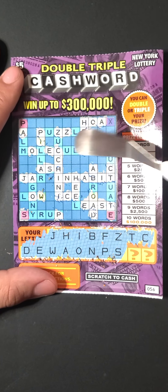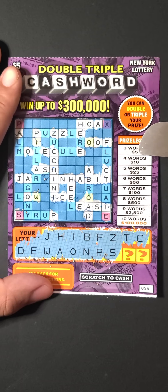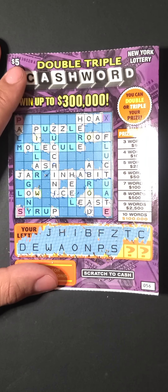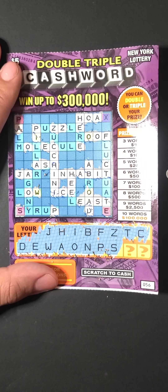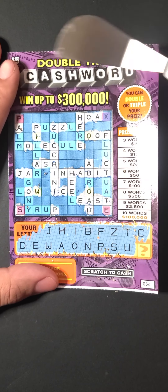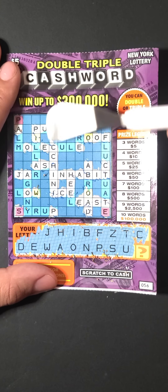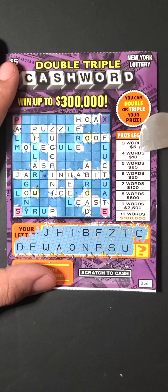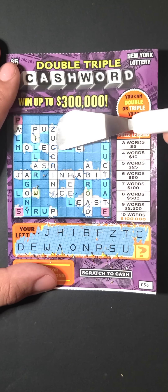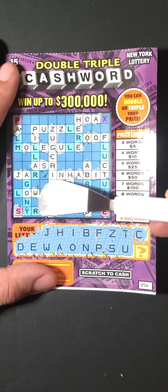We have ash. So we have ice, ash, and inhabit — we are at a $5 prize for three words, which is not bad. Can we find an X or an L to increase our winnings? Next one is going to be U. We just completed the U for zucchini — amazing! So now we're at $10 with four words, which is great. Very happy about that. Here's another U, and another one — kind of irrelevant.